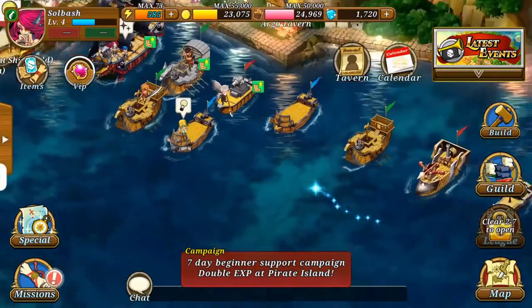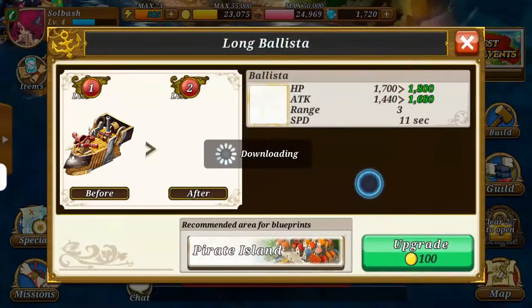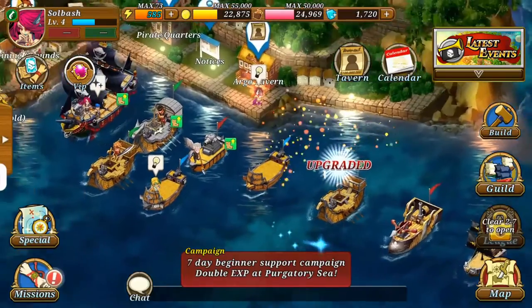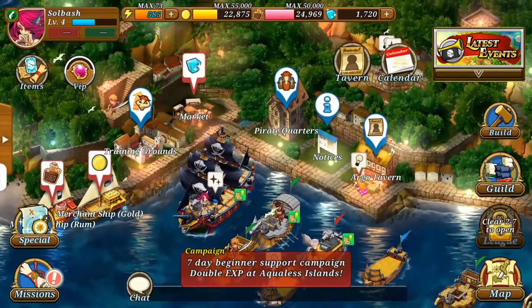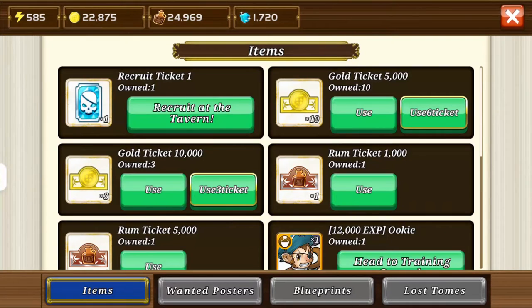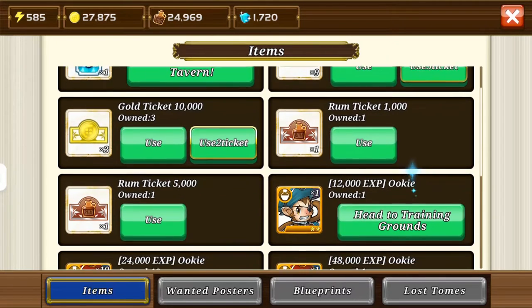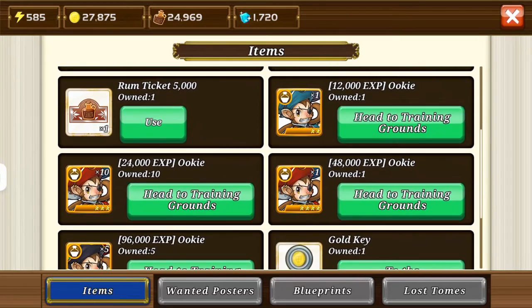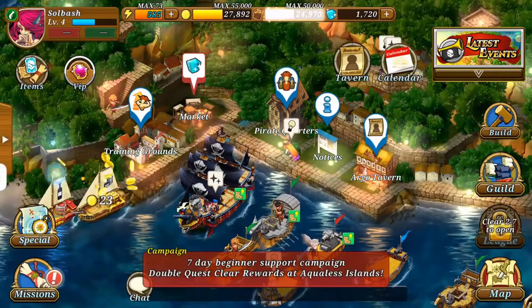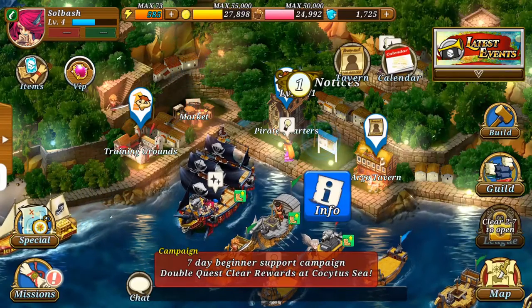These guys are able to command the ships. Once you get into building more — you can see I've expanded mine out a good bit — you can upgrade each ship by clicking upgrade and you get points for it. There's a lot of stuff to do out here. If you ever get lost and don't know what's available, there's a menu right below your profile picture that shows you basically everything you're able to do. I have tickets — if I start running low on gold these tickets will give me five thousand gold. There are rum tickets too. You also have the market, notices, info, and the pirate quarters.